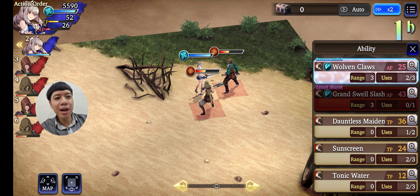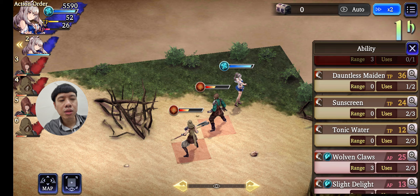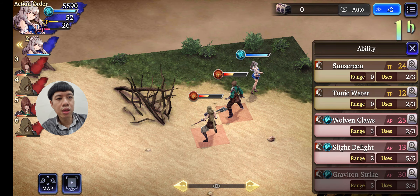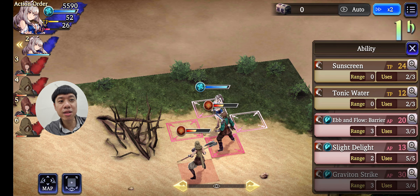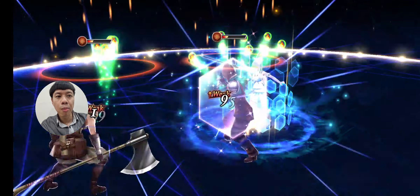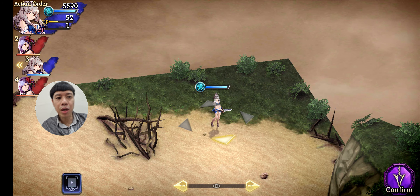It's kind of different, guys — if they are not adjacent or in a cross position to each other, the Woven Claws are still able to reach them. It's a unit-type of attack, which is pretty unique. If you guys don't know the mechanism in this game, that is interesting, isn't it?